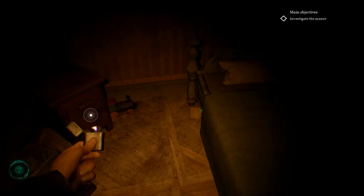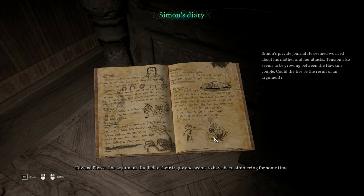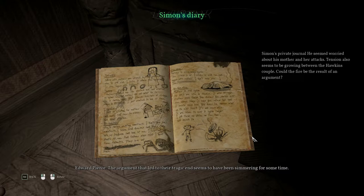The argument that led to their tragic end seems to have been simmering for some time. Simon's private journal — he seemed worried about his mom and her attacks. Tensions also seemed to be growing between the Hawkins couple. Could the fire be the result of an argument? Saturday: 'Today with mother we played in the garden, but she is still sad. I hate it when she's sad. Is she angry with father?' Sunday: 'Father shouted at me — he wanted to spank me, I think. Mother did not want him to. He is always angry. Why? There are lots of strange things in his office. I just wanted to look at them.'